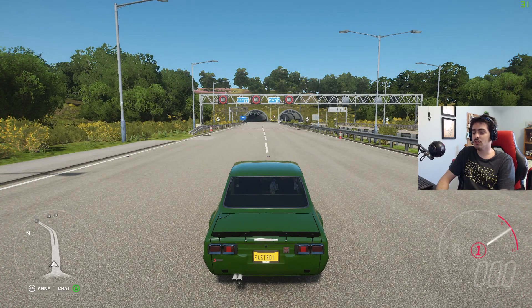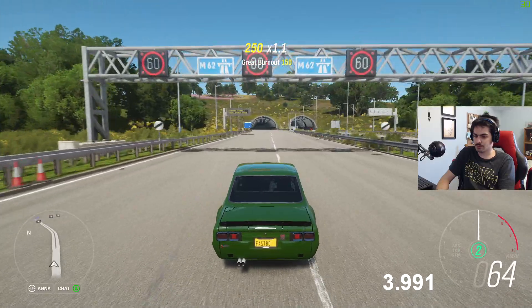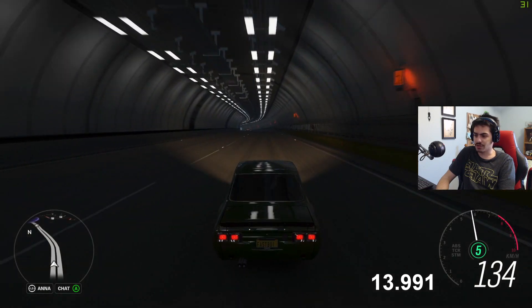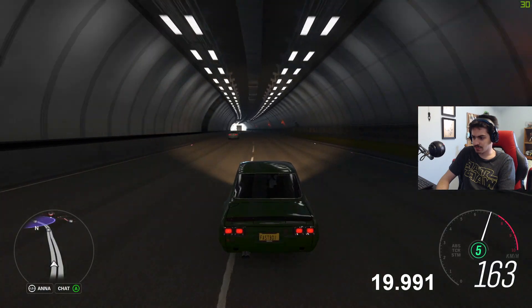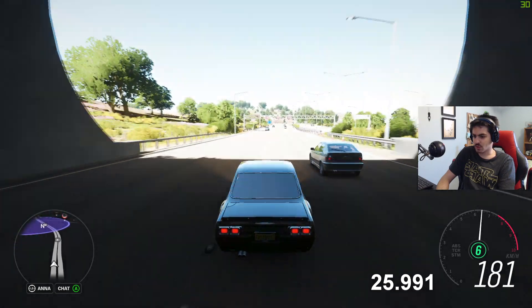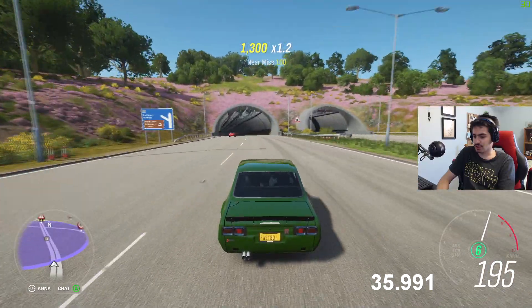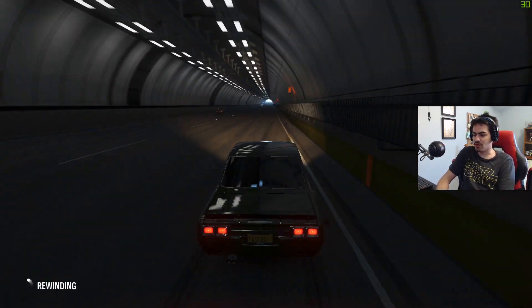Run number one in the GT-R — starting in 3, 2, 1, go. Already passed 100. Entered slower than the Nissan, but I'm hoping the top speed will kick in earlier. Going to exit at 180. Where's 190? 192... 194... 195... 196... 197... 198... 199... 200. That's the wall — I binned it.